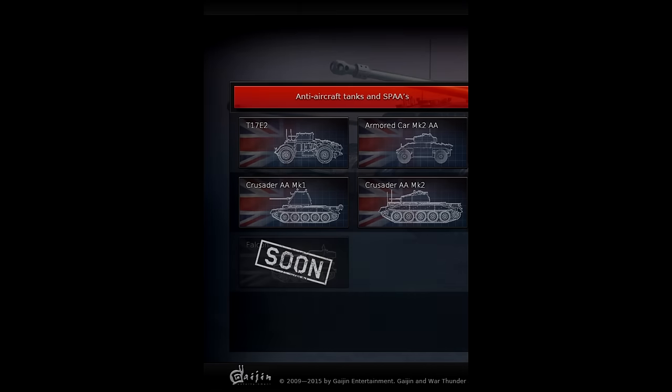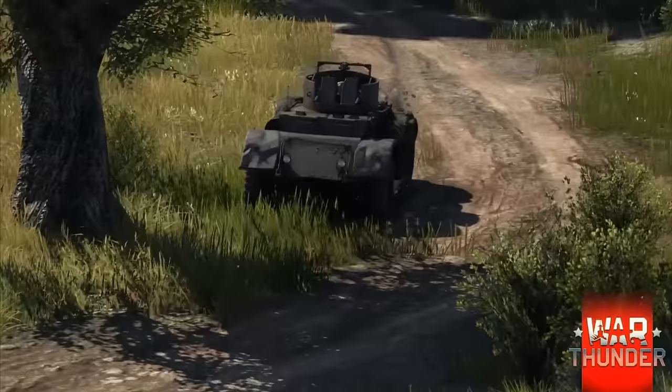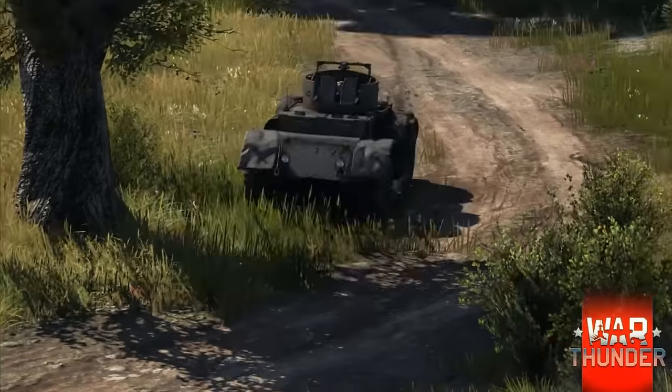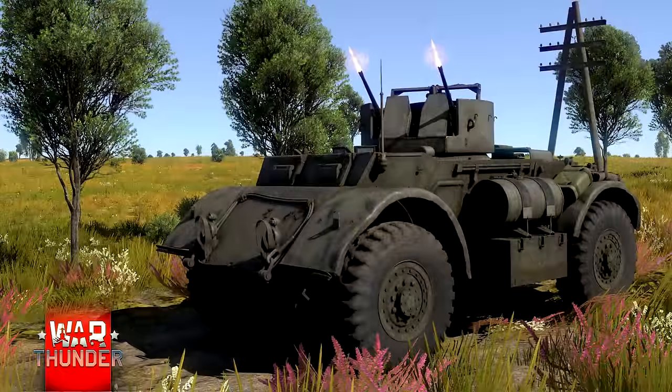We're going to go left to right — I'll give you a document to follow along with. First up is the T17E2 armored car, built on the base of the American T17. It's a vehicle with excellent mobility, capable of reaching over 55 mph (88 km/h) on road. This may become the fastest armored vehicle in the game. It's armed with two coaxial Browning M2 .50-caliber heavy machine guns on a rotating turret — the first British SPAA and first armored car introduced into War Thunder.